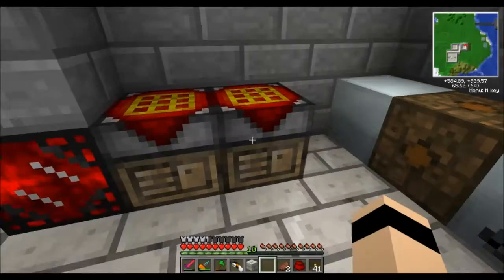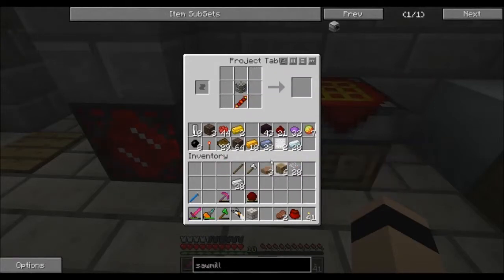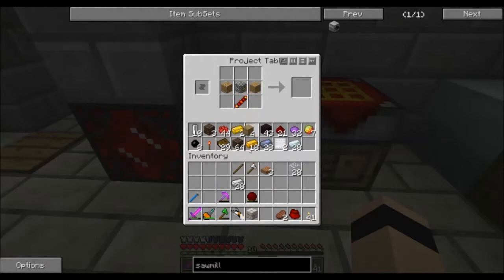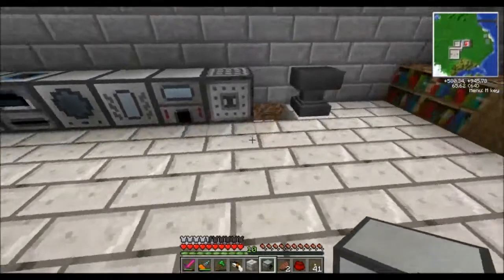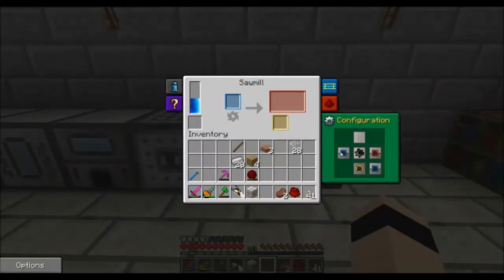I don't have any iron on me — had to grab it from the chest. Got my machine frame. Then the axe and copper — that gets us the sawmill. I already made a little spot for it over here, so I'm just going to plop it down and let it fill up with energy.